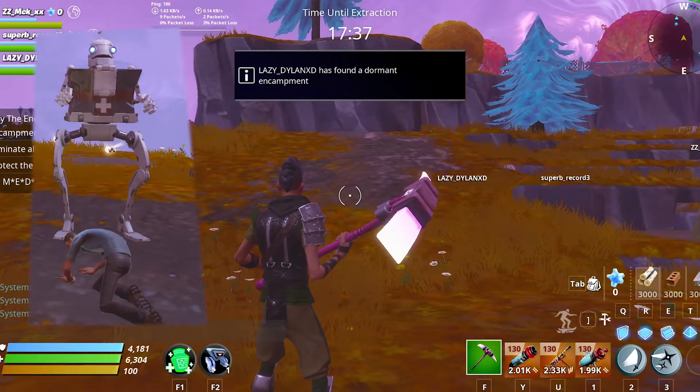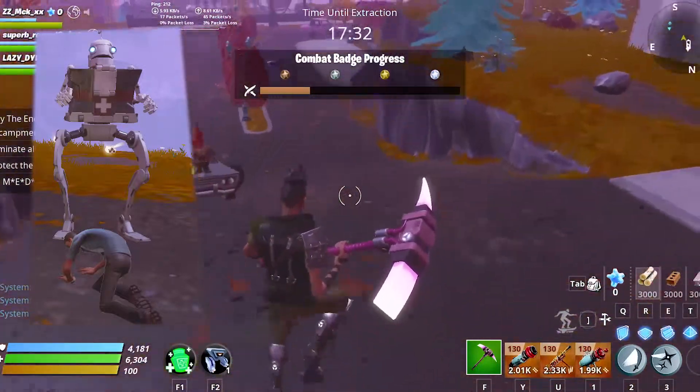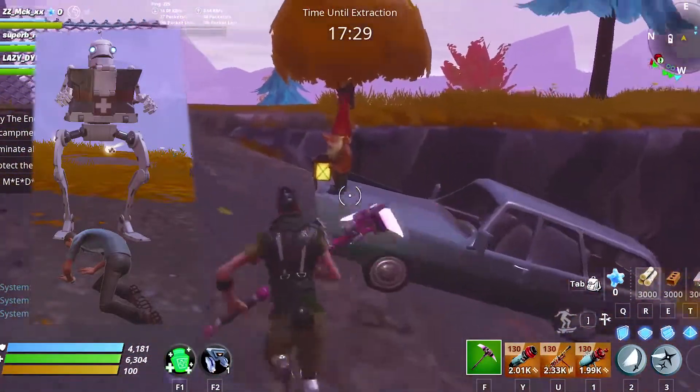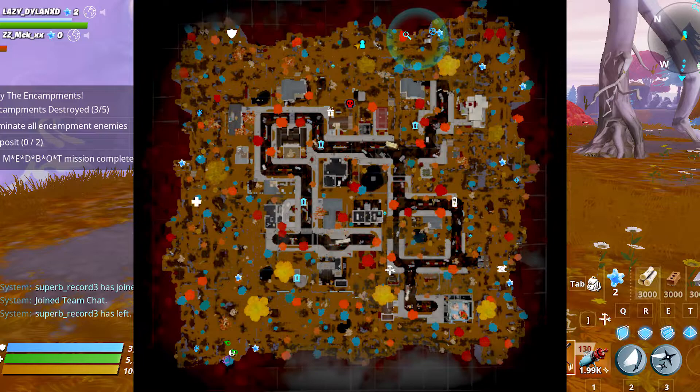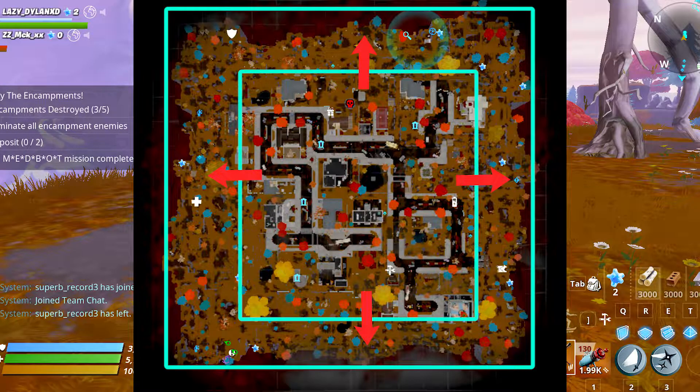Finding the medbot could be very confusing because it spawns in random places — there is no exclamation mark and there is no way you could possibly know its location. You need to search the whole map by yourself and find the medbot. But here is a tip: the medbot usually spawns at the edges of the map. So first look for it at the edges, and if you didn't find it, then look for it in the center of the map.